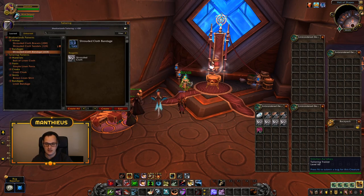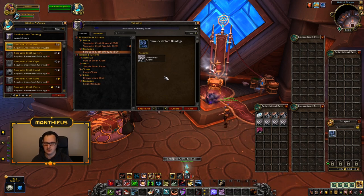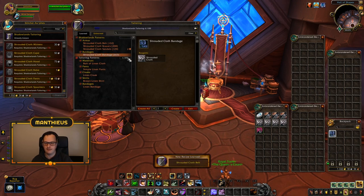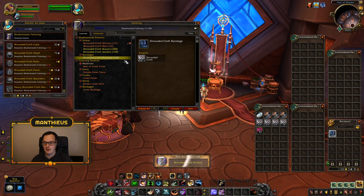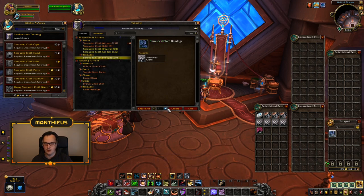Let's find the tailoring trainer. We're going to make some bandages — as many as we can, at least the first five, ten, fifteen, maybe twenty. I've done a bit of pre-planning and roughly know how many materials this is going to take. For as long as these are orange we're going to keep crafting these because they literally only take a single piece of cloth. Admittedly you'll probably vendor these eventually, but skill points are what we need to get to the big stuff — that's where we start making the gold back.